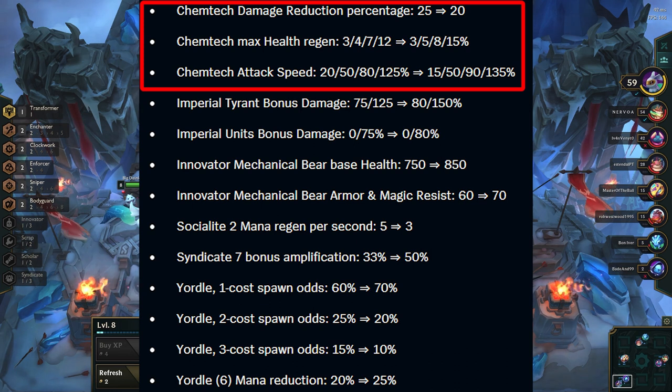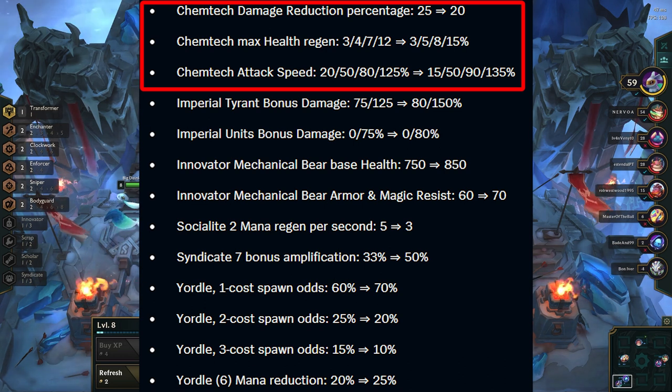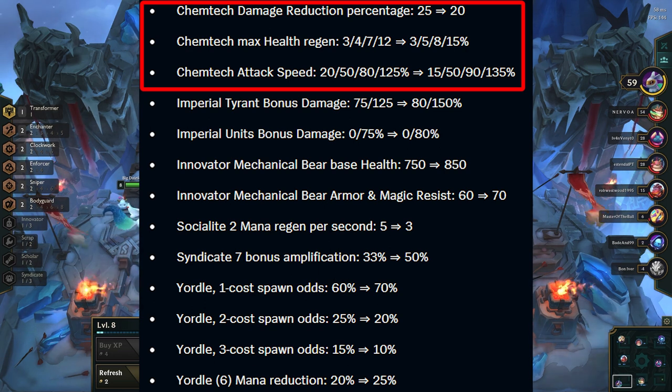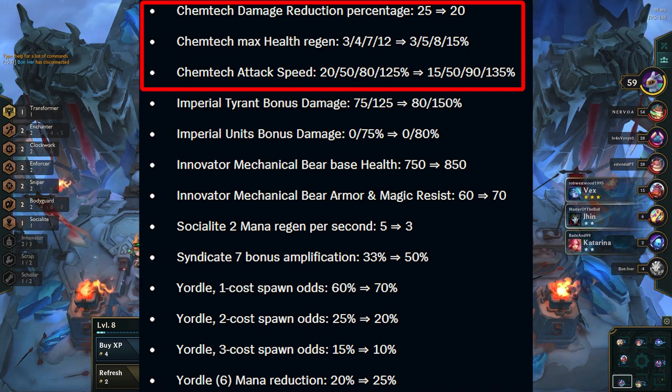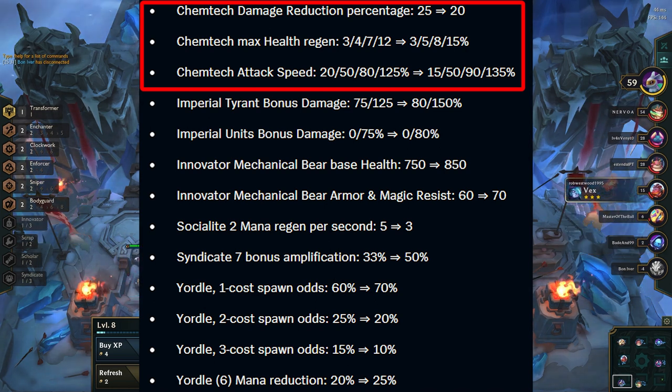Moving on to traits. Chemtech gets nerfed and buffed depending on the level. 3 Chemtech gets a nerf overall, 5 Chemtech should be about power neutral, and 7 and 9 Chemtech gets buffed. This is great to see as 3 Chemtech felt very strong throughout the entire game, so it definitely deserved a nerf. 7 and 9 Chemtech are rarely worth it unless you get a Chemtech soul, so it's great to see these as more viable options late game.